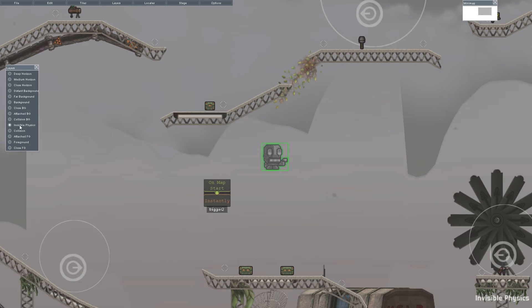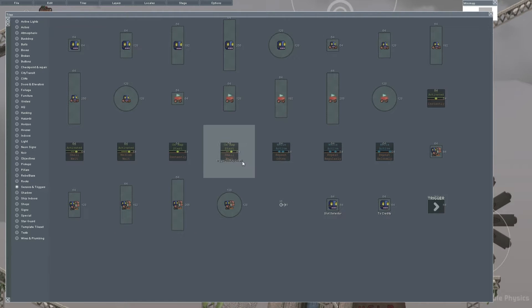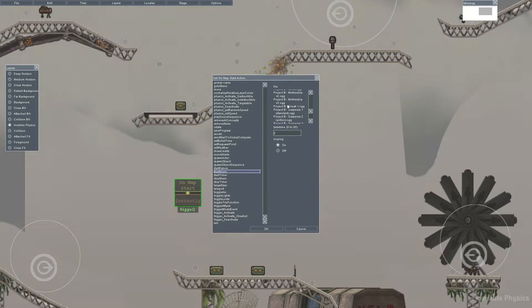Then you want to go into your invisible physics layer, press T to get into your tiles, go to sensors and triggers, and then go to map instant. Right-click it, set on map start action, start music, and then choose from one of the above.